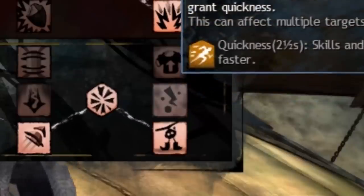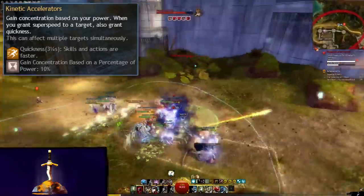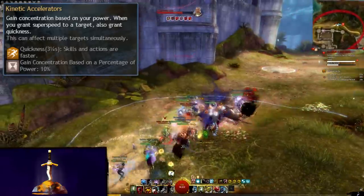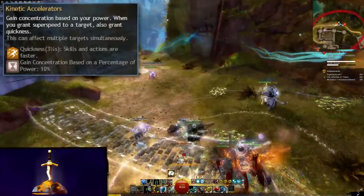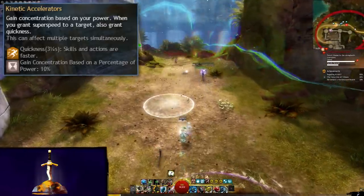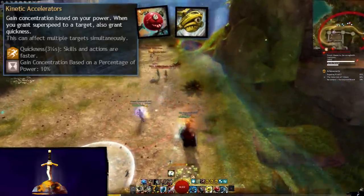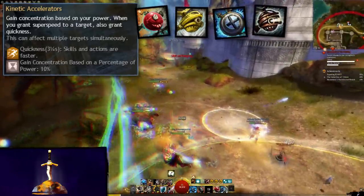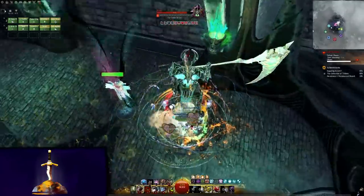The trait that will change around a bit is the Grandmaster. In addition to converting 10% of your power to concentration, it also causes superspeed you apply to grant quickness, making you the ultimate speed lord. Use this when you want to play the quickness build. Each gyro, your heal skill, and Function Gyro will apply area superspeed — that's a lot of quickness.